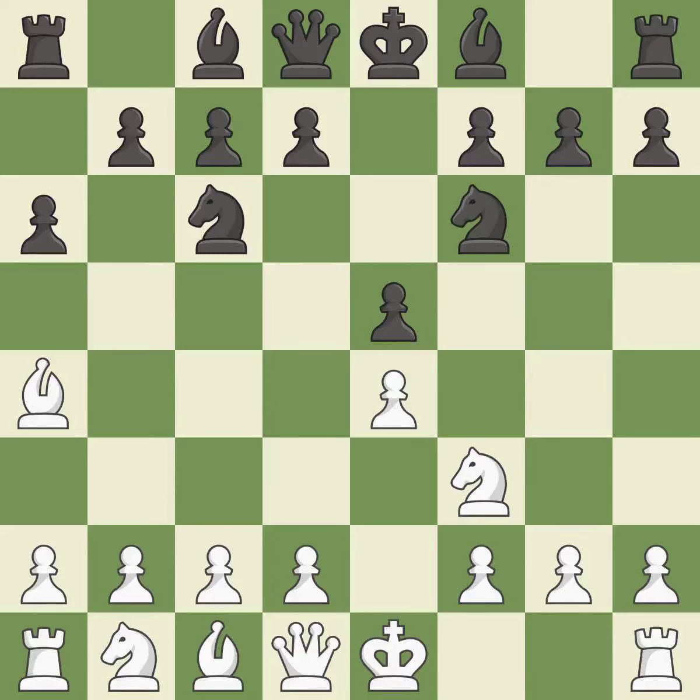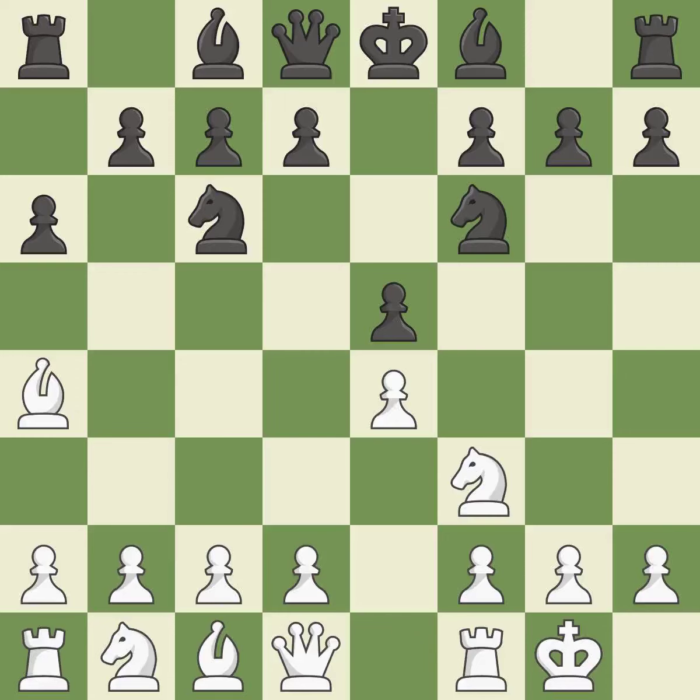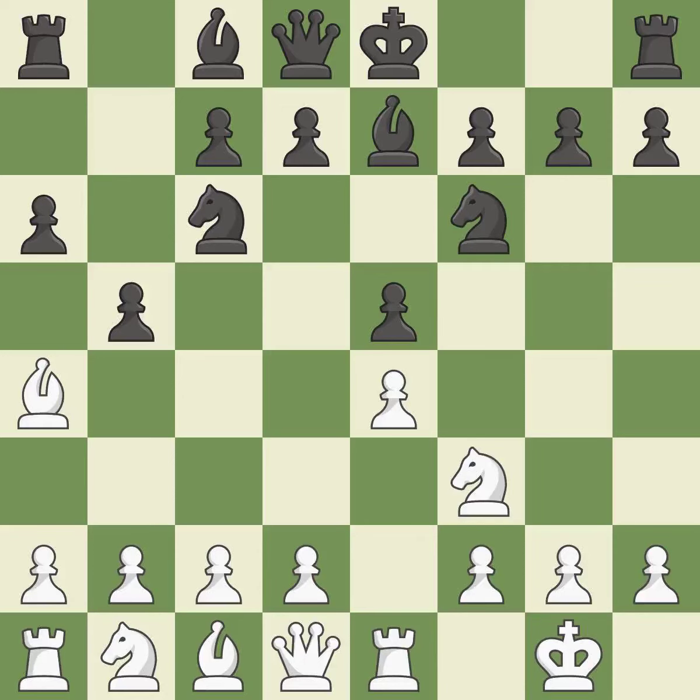Nf6 attacks the undefended e4 pawn and develops the knight at the same time. Castling gets the king out of the center and prepares to develop the rook to e1. Be7 develops the dark-squared bishop and prepares to castle. Re1 centralizes the rook and protects the e4 pawn. B5 gains space on the queenside and forces the bishop to the b3 square.